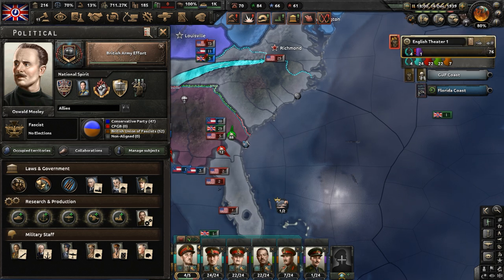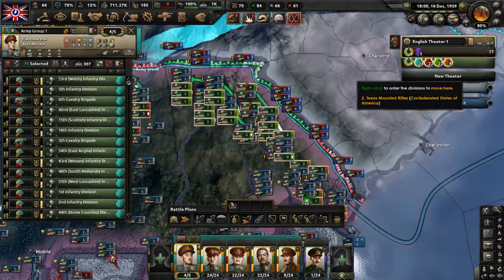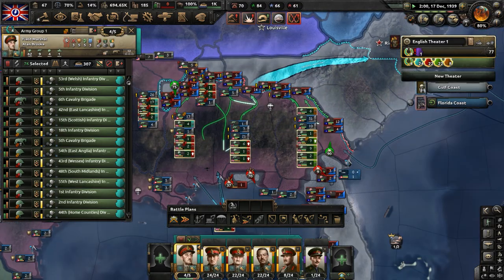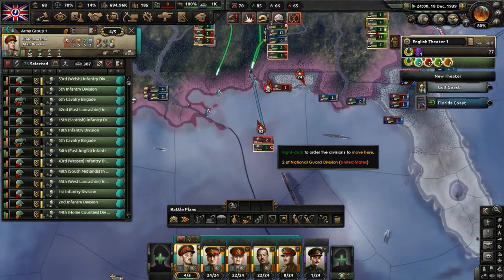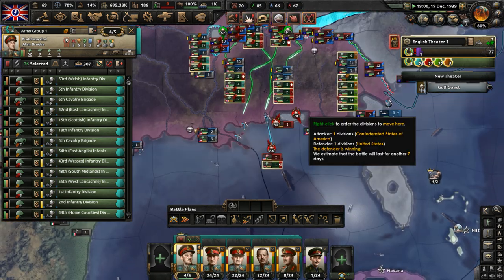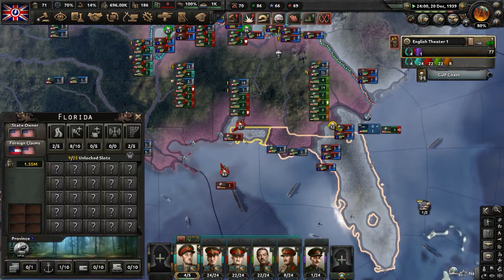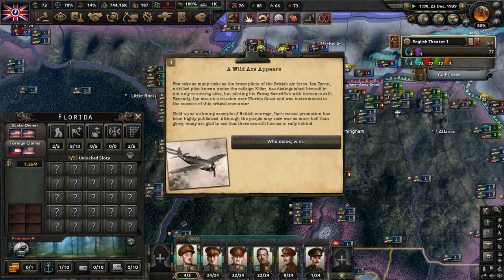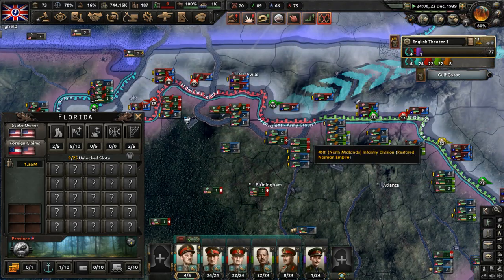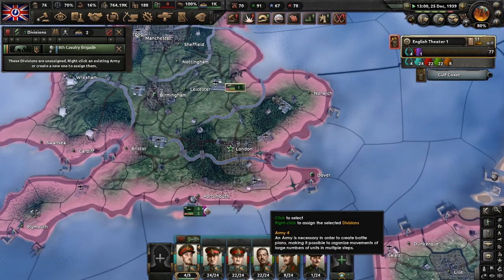More units are arriving in the US south. We have naval superiority, probably, and air superiority to help our allies hold Florida. Now, as our troops get in position, let's begin to push. A wild ace appears — here come the British, the English, striking hard into the defensive lines of the enemy. I wonder if we can get a naval invasion on the Americans as well, though we may not need it.